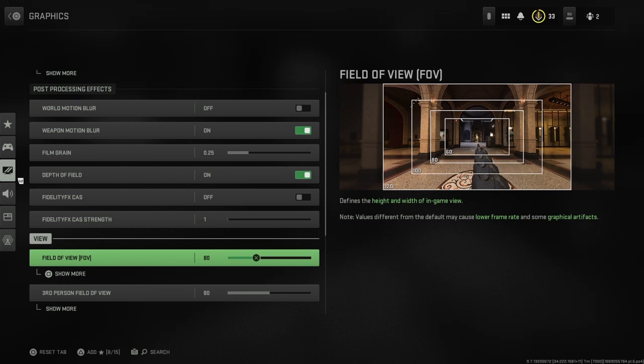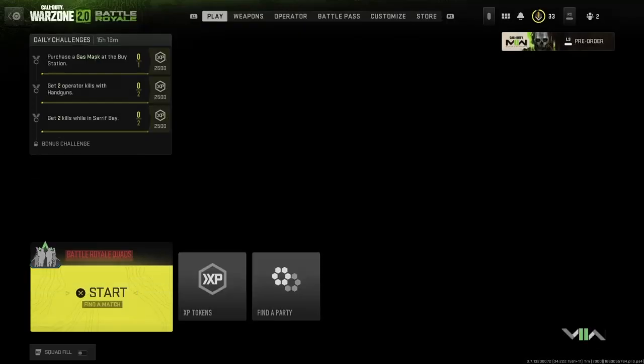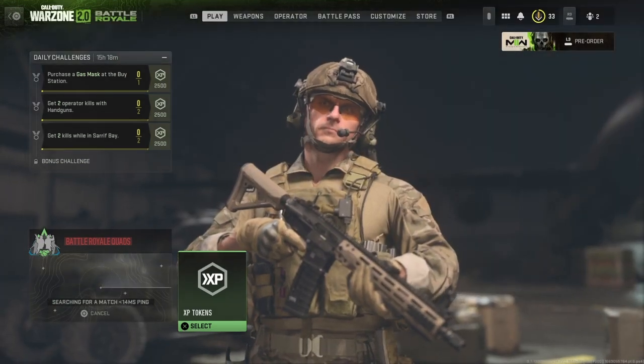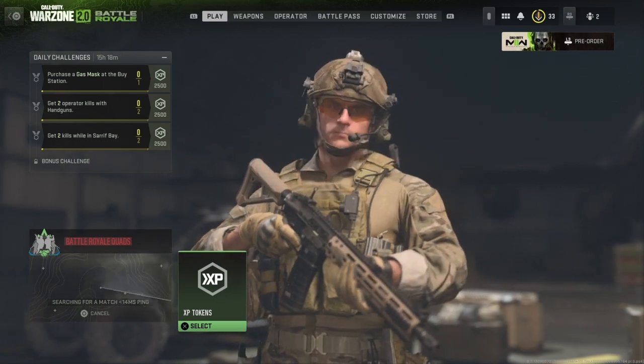The second thing I'd suggest doing is scrolling down on the same menu and finding where it says field of view. You want to make sure that your field of view is less than 120. On consoles it's most likely going to be less than this. However sometimes you might find you've accidentally set it wrong, or on a PC maybe it's even higher. The reason for this again is it's all about pressure on the game — the less pressure we put on the game and on our internet, the more likely it is to run smoothly.